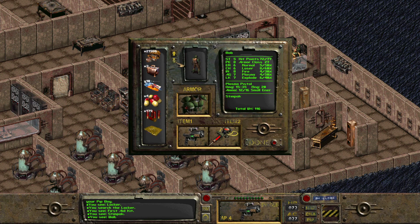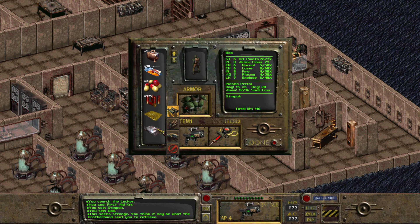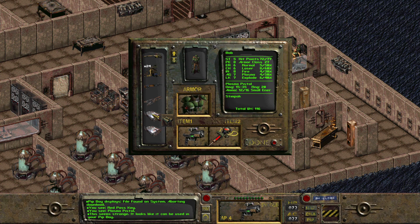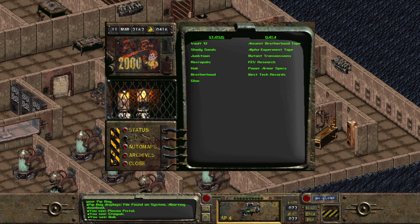And then all the way down here we shall click on this one. This one here is the one. Seems strange — you think it might be what the Brotherhood sent you for. I've done both of them. Pip-Boy displays: file found on system, aborting download. Is it the same one? Ancient Brotherhood tape. Alpha Experiment tape.